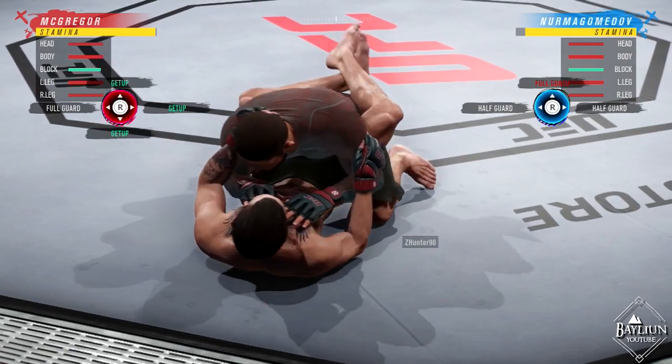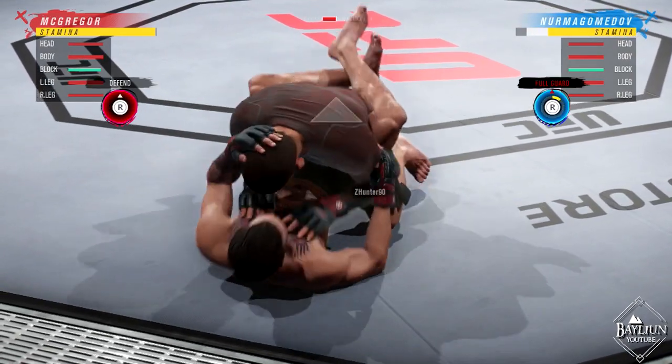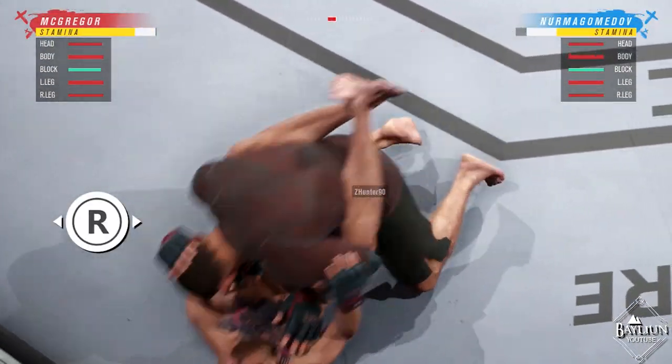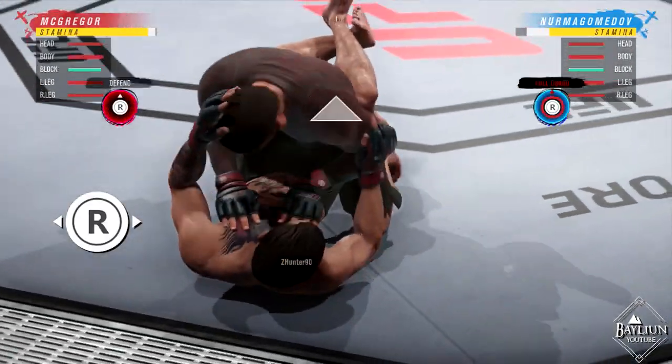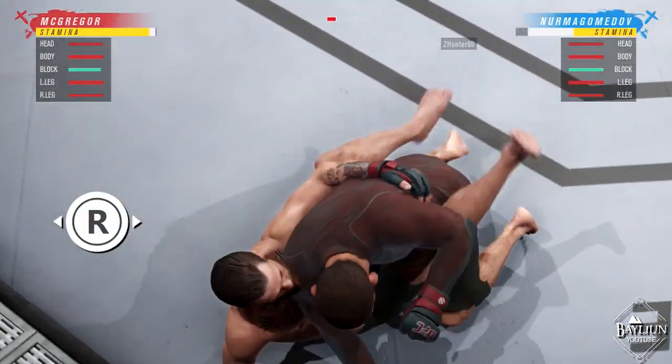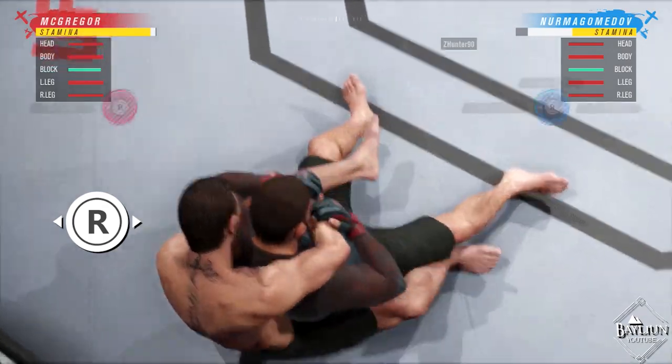You are also able to incorporate head movement to defend yourself on the ground. If your opponent is throwing straight punches, use the right stick to move left or right to avoid them. If you sway to the outside of the punch and have a stamina advantage, you will have the opportunity to gain an advantageous position.